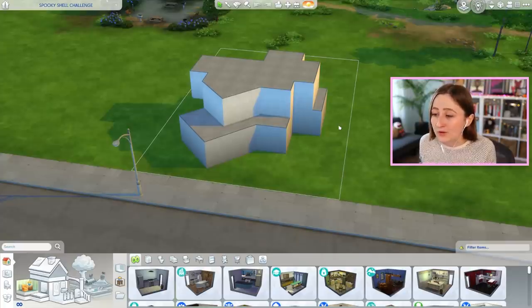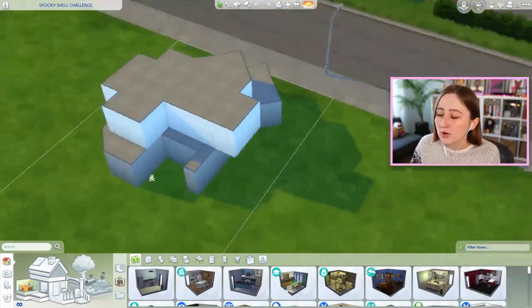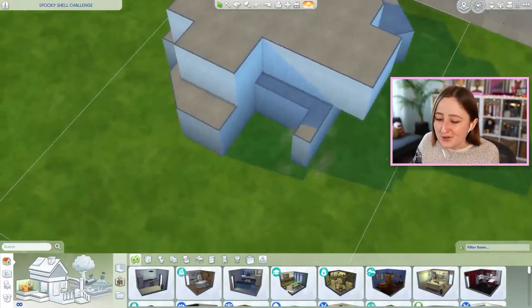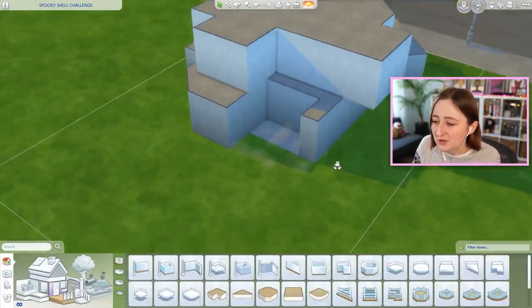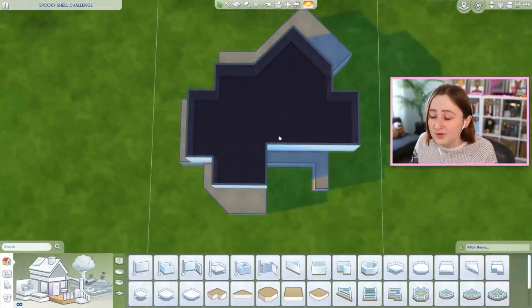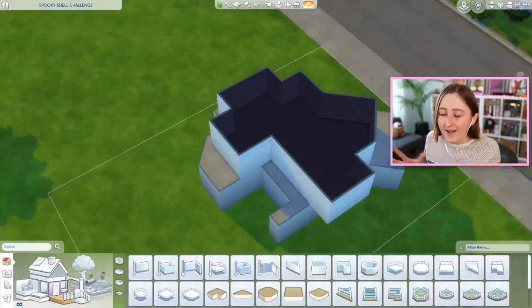You've got pretty much free reign — you can rotate the lot, put it on a bigger lot, add roofs and platforms and foundations and all of that. The only thing you can't do is change the existing walls. So say for example, you didn't like this little bump out — you absolutely could not get rid of it. But what you could do is add, say, a foundation in this area to make it into a little patio. Everything else was fair game, you just couldn't adjust any of these exterior walls. You could add interior walls to make sure you had a floor plan, you just couldn't change the outside. The shell had to stay the same.